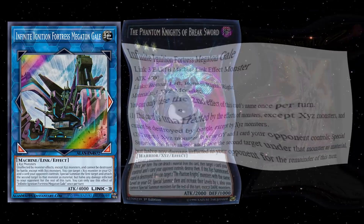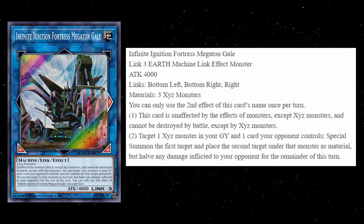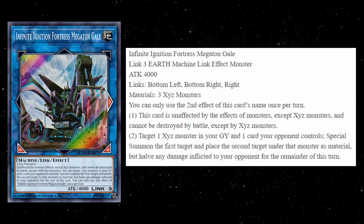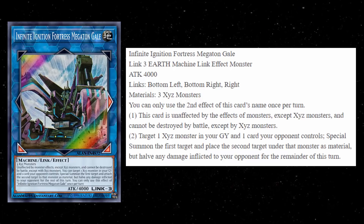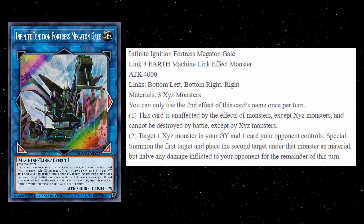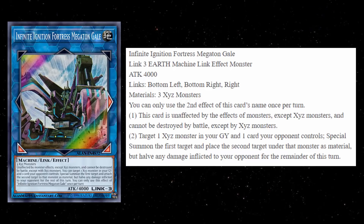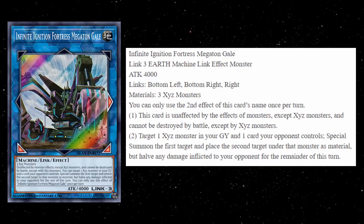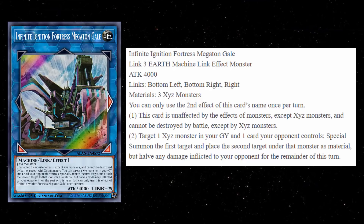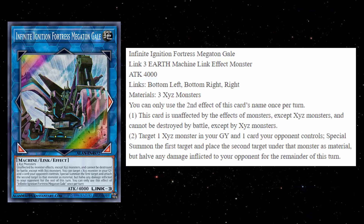The second effect says: target one Xyz monster in your graveyard and one card your opponent controls. Special summon the first target, then place the second target under that monster as a material, but halve any damage inflicted to your opponent for the remainder of this turn. I kind of feel like this should have been a quick effect. It's actually a plus two — if your opponent has a Stratos on board, you take their Stratos and reborn one of your Xyz monsters. You're getting two cards while getting rid of one of your opponent's. The second effect of this card is quite incredible.